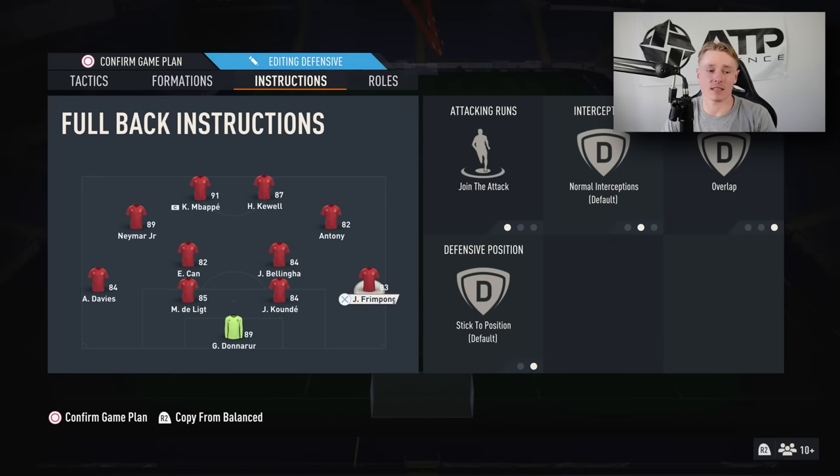Those are my custom tactics — that's all I use. I don't switch between formations; I use the 4222 against every single formation. It's very solid and counters most formations in FIFA 23. I'm also doing one-on-one coaching on Patreon — link is down below. Follow me on Instagram and keep in touch for the no-money-spent road to glory. Hope you have a good day!